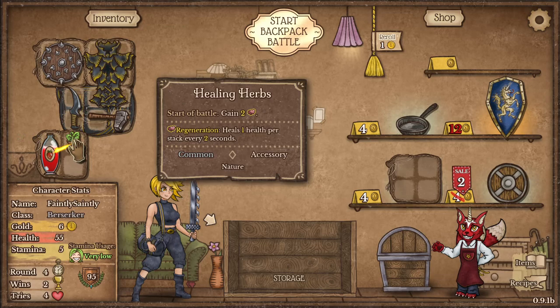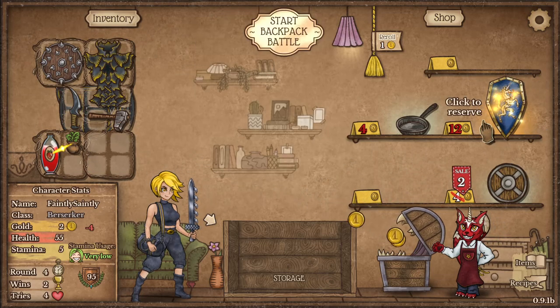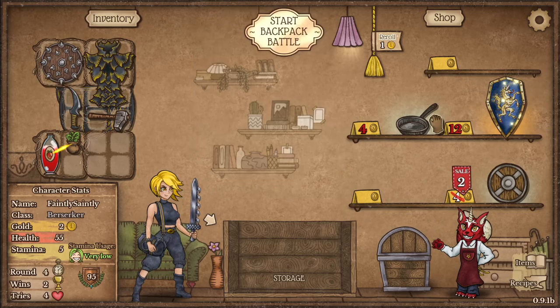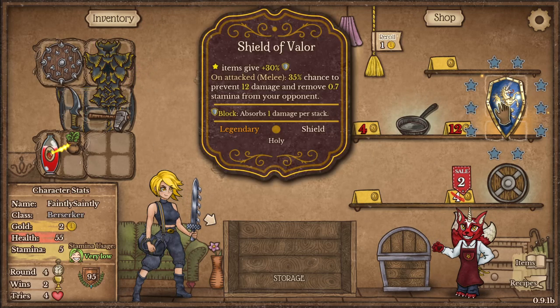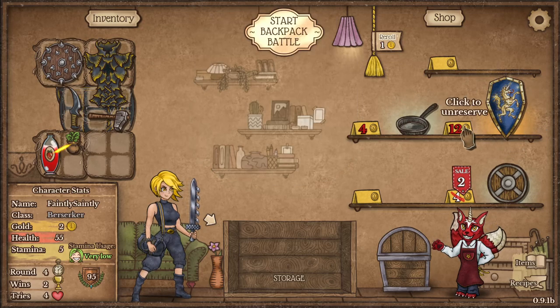This health potion seems to energize with the healing herbs — I'll put those together. I want the shield of Vella, which could make me super tanky.